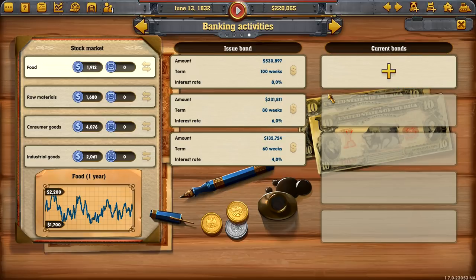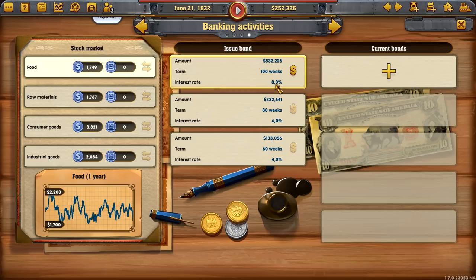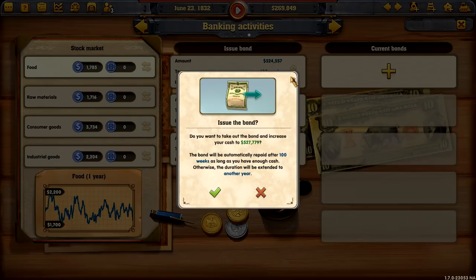Let's issue some bonds. Here they all are. As you can see, it kind of just gives you money. Interest rates are 8%, 6%, 4%, so you'll have to pay the interest. Here's what I understand about bonds: it's like early crowdfunding. You sell these off to the public, they're guaranteed a fixed rate of 8% and they get the face value when they cash in upon maturity. If we do this, we'll take out over half a million.